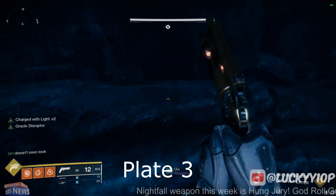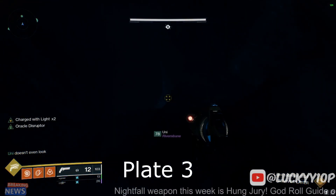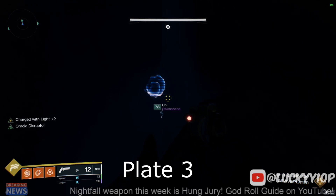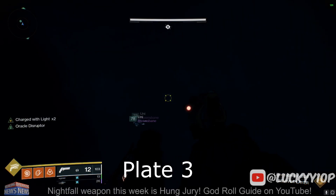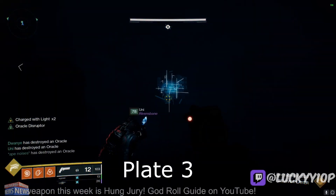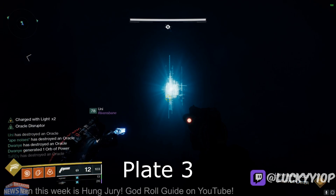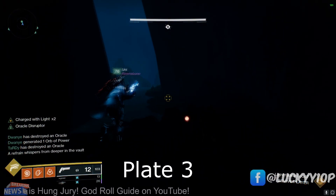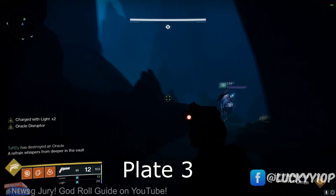Go through the numbers, go ahead. Call out the numbers. One, two, three, four, five — beautiful. It is a refrain: whispers from deeper in the vault. Number three done.